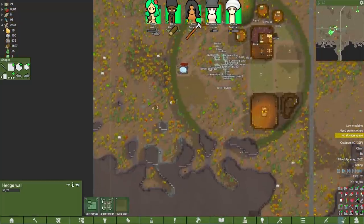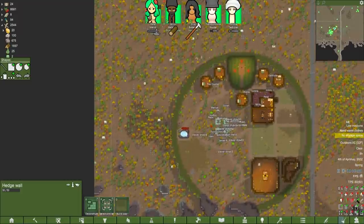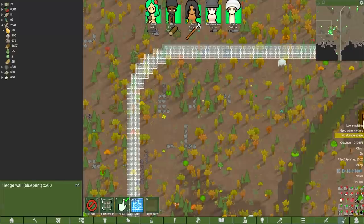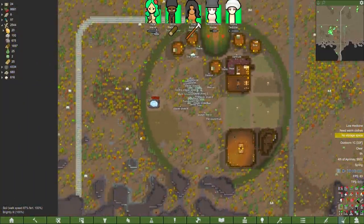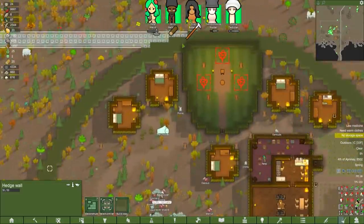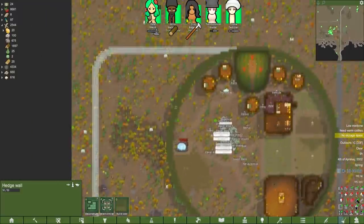I think a sensible base expansion would be grabbing this fertile soil over here — maybe building up from the mountain and then ovaling it over to the regular hedgerow. We're going to be vulnerable to raiders because, I mean, it's a hedge. It's not going to stop them for that long. Eventually we'll be able to get some non-flammable materials from the bees, so we'll use that to shore up the walls later on. The hedges are super, super flammable — maybe I shouldn't be connecting things up to that outside wall in case enemies light it on fire.